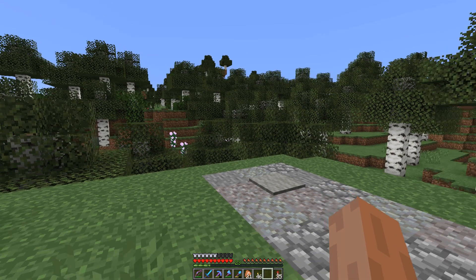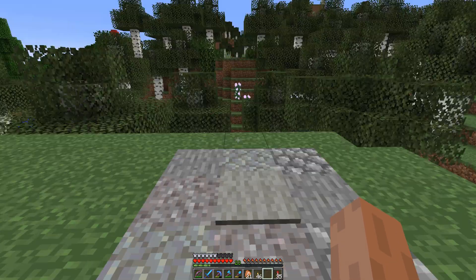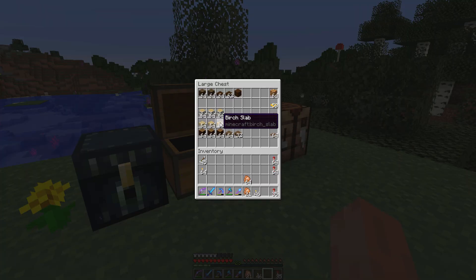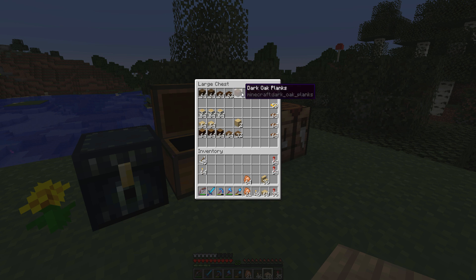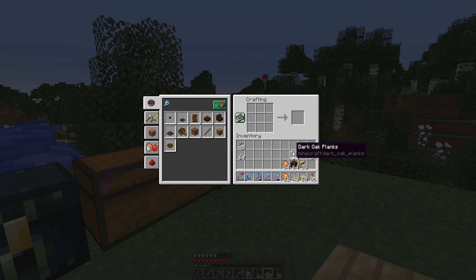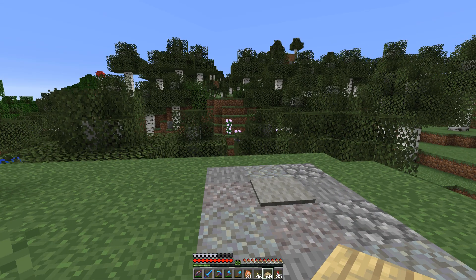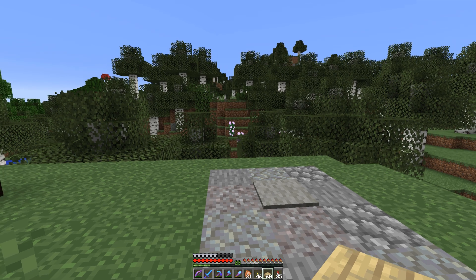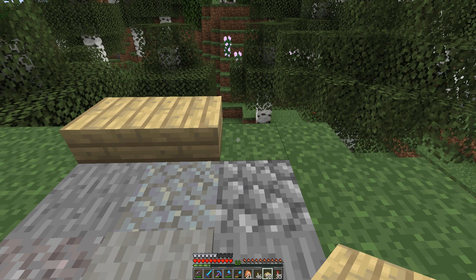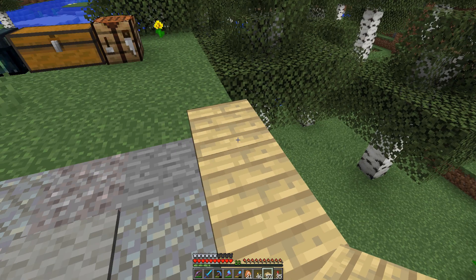Here we are over the start of the first bridge, the smaller of the two. We're going to have birch slabs for the main floor, some dark oak for the side rails, and then the spruce for the roof — a three-tone effect. The spruce is slightly lighter than the dark oak, giving it a slightly weathered effect, bleached by the sun, and the birch looks a bit cleaner.